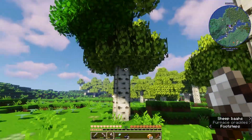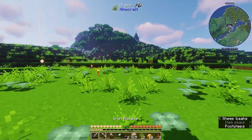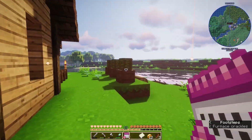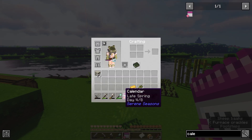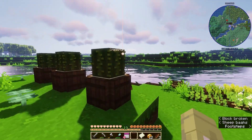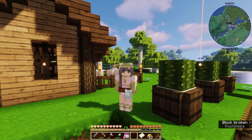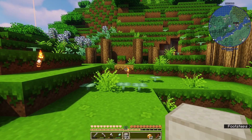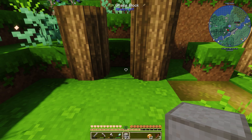I can use dirt for now but I want the whole vision to come together. I decided to make a calendar — I didn't know this was a thing, but you can make one using a clock and some papers. It is actually late spring, day four out of eight of spring. The cactuses will not grow until summer, so we'll just have to find something else to do for now. I'm very sad about that.